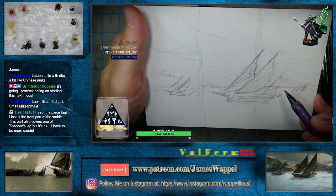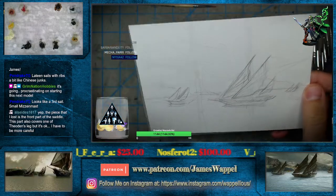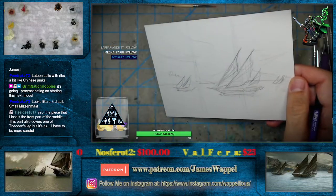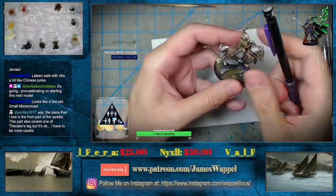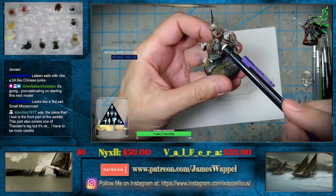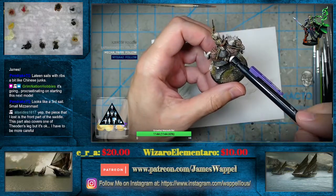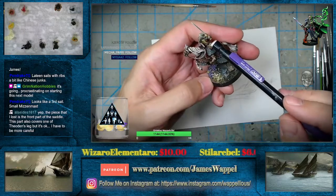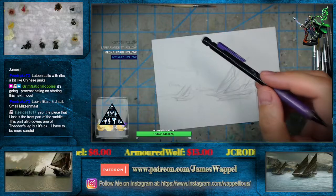That's the front part of the saddle — this also covers part of Theoden's leg. Let me see, where did I just put him? It's not this part. Maybe it is that part over there. Yeah, I guess it could be. Not sure — it's been so long since I put this one together, I just don't remember.